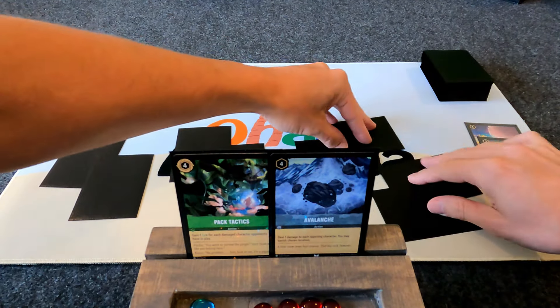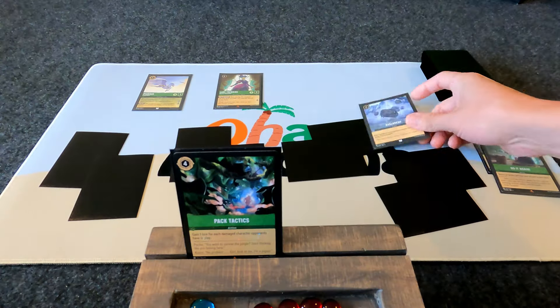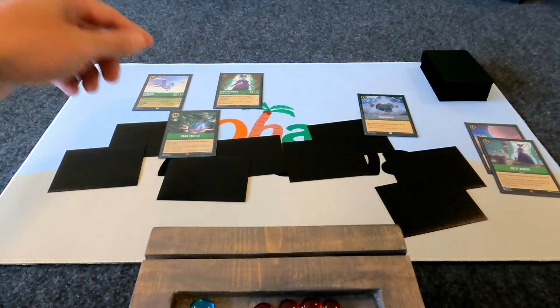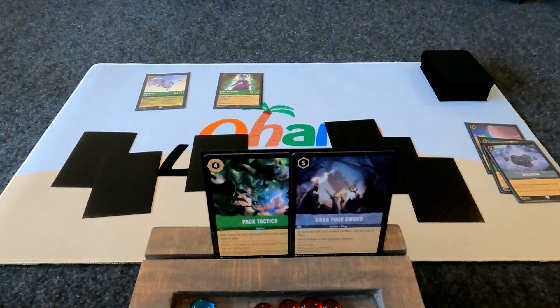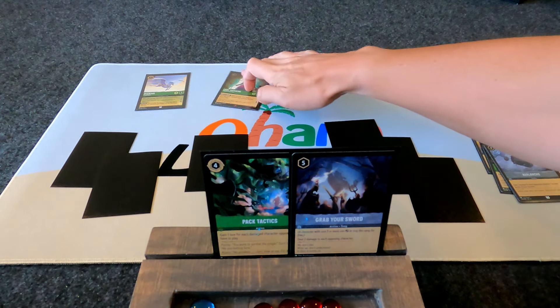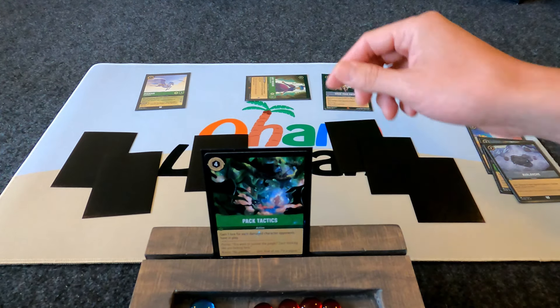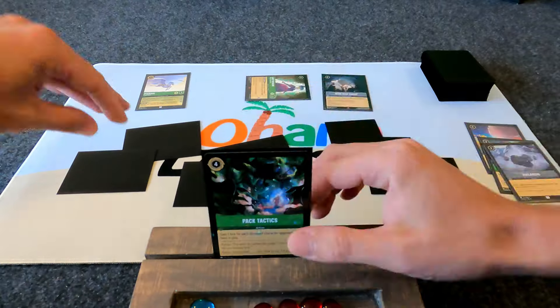This time all we need is eight ink: four to play Avalanche and four to play Pack Tactics. Damage all opposing characters, gain a lore for each one. This one's similar — just have a character sing Grab Your Swords, damage all opposing characters, use Pack Tactics, gain a lore for each one.